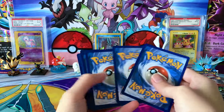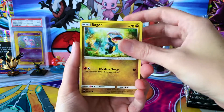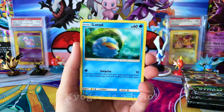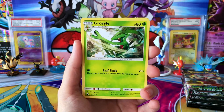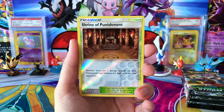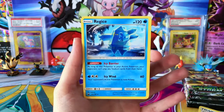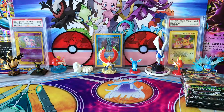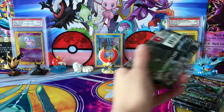I kind of wish Kyogre would show up — I think it might only be a regular rare in the set, but it still looks really good. Got a Baltoy, Beldum, Lotad, Surskit, Water Energy, Groveyle, Energy Switch, Lombre, Reverse Shrine of Punishment, and a regular rare Regice. We've got six packs to go in this first part — let's see what we can do with these six packs.